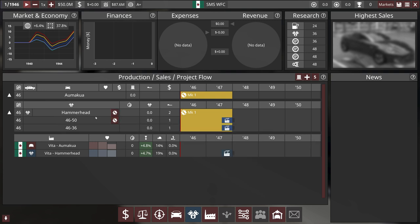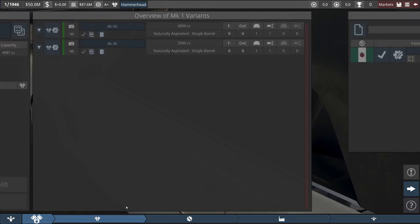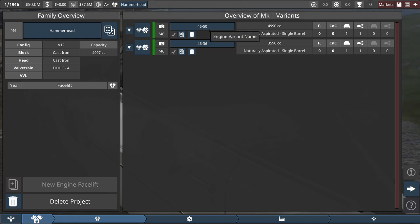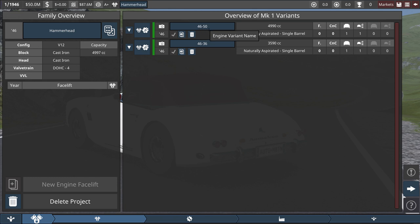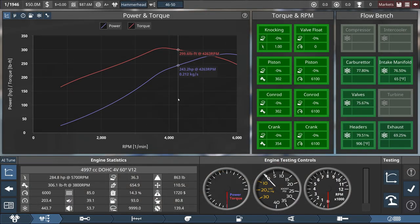Starting with the engine, it's the Hammerhead engine. There are two variants I made. It'll be out of the Vita Hammerhead factory in Fruinia. We have the 5 liter and the 3.6 liter, named with the year and size. Starting with the big engine — I've never started with an engine this big in the game. I usually start sports cars where I'm selling 150 to 200, but knowing I'm only going to be selling about 50 to 80 cars, and we had to hit a top speed of at least 154, I figured let's go big.